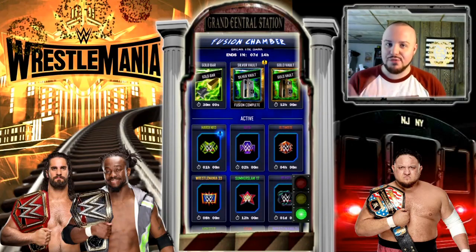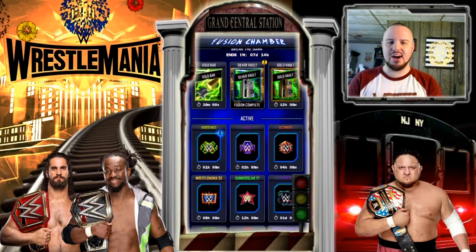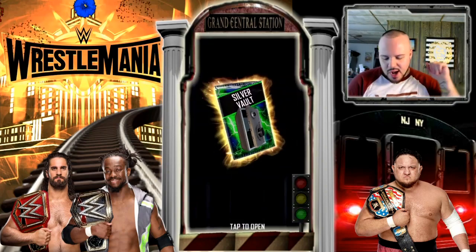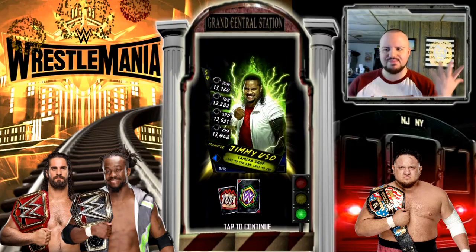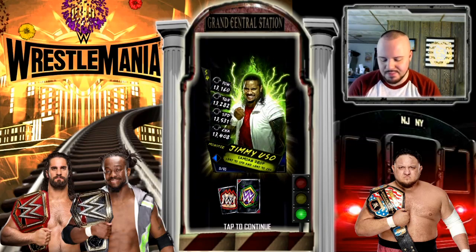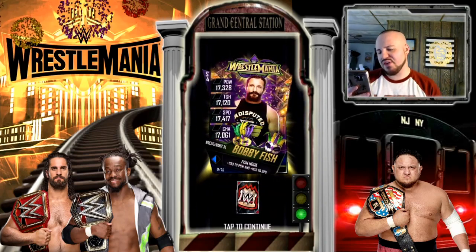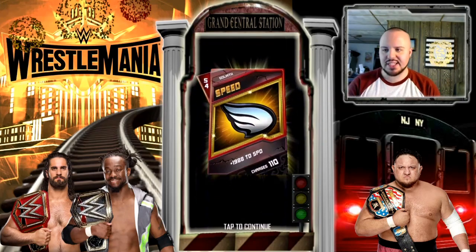Her second silver vault pack — not today, nothing good again. Up first is a Monster Jimmy Uso, then a WrestleMania 34 Bobby Fish, and last but not least a Goliath Speed. I don't know how to feel about these packs anymore — it just seems like crap every time.